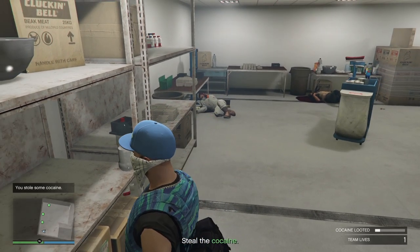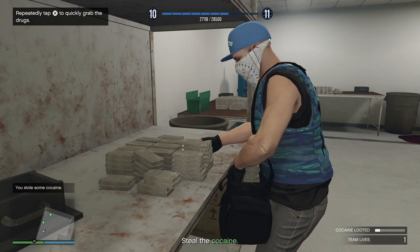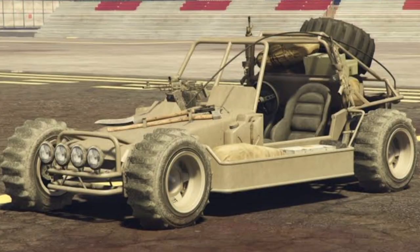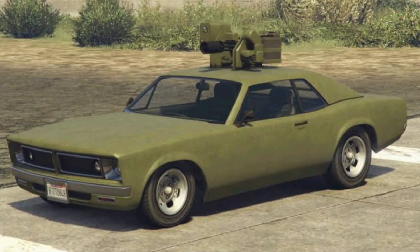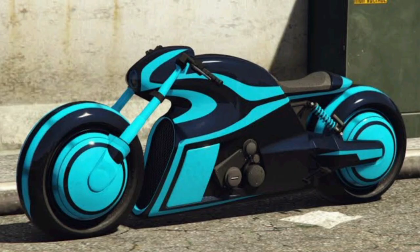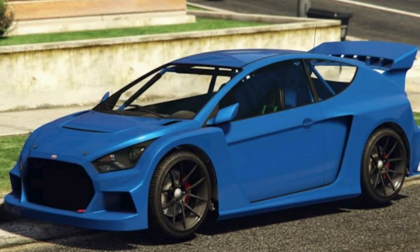Moving on to discounts: we have 40% off the Lampadati Tigon, and 30% off the bunker properties including all upgrades and modifications. As well as 30% off the BF Dune FAV, the Declasse weaponized Tamper, the HVY Nightshark, the Nagasaki Shitzu, the Progen T20, and the Vapid Flash GT.